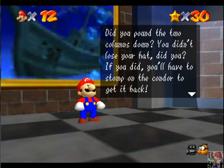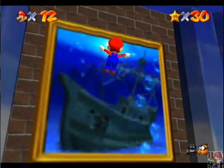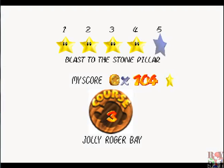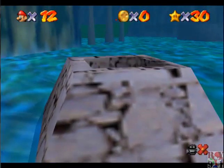If you did, you'll have to stomp on the condor to get it back. They say that Bowser has sneaked out of the sea and into the underground - have you finally cornered him? No. I will get those castle secret stars and those caps eventually. So now we can do 'Blast the Stone Pillar' - and this will be the last star I can get in this level until I get the other cap.